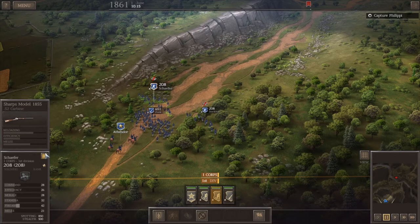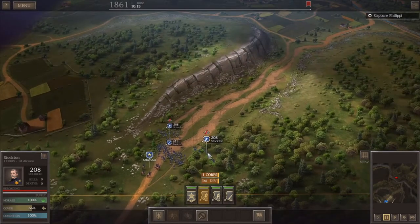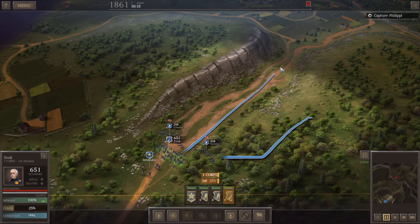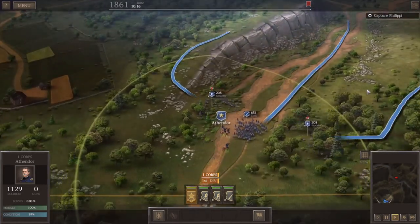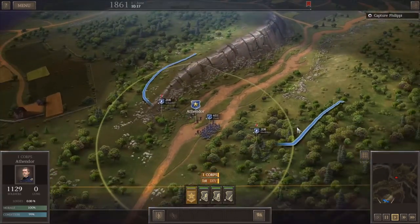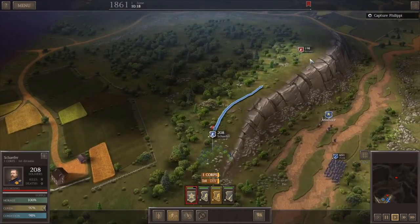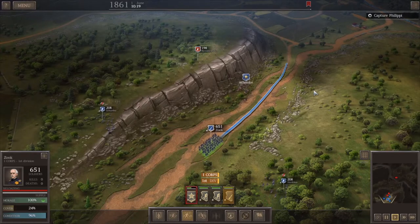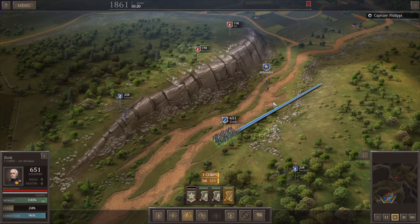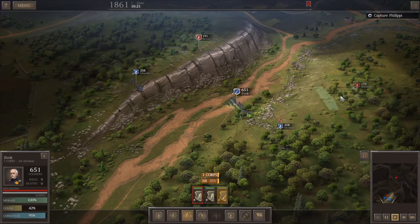We also have two small skirmisher units equipped with Sharps rifles — Schaefer and Stockton. Stockton will sweep up through the woods, Schaefer will take the high ground, and Zook heads straight up the middle with our general. Skirmishers are really good in this game — I think they're underused in general but very effective, though very micro-heavy so be prepared for that. There's a little rebel skirmisher unit on our flank but our guys should handle them. We want to stay away from flanking fire.